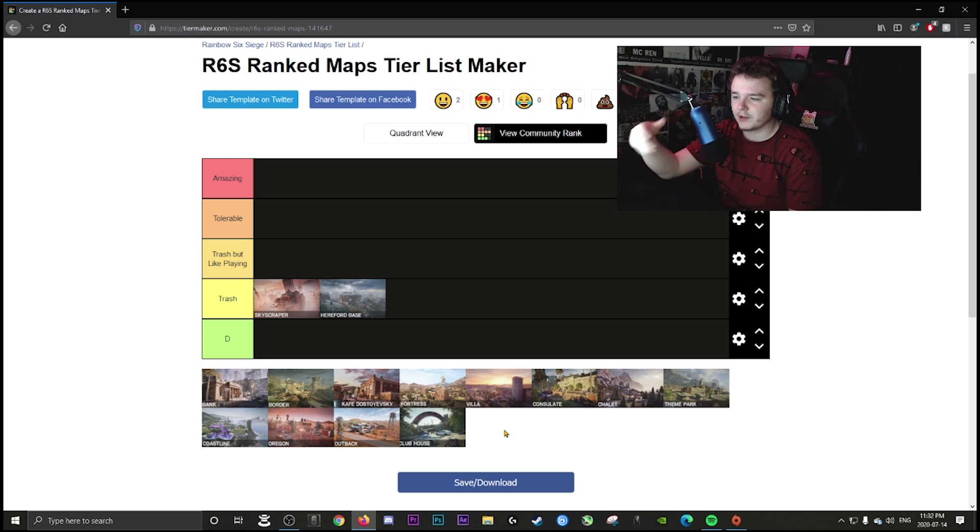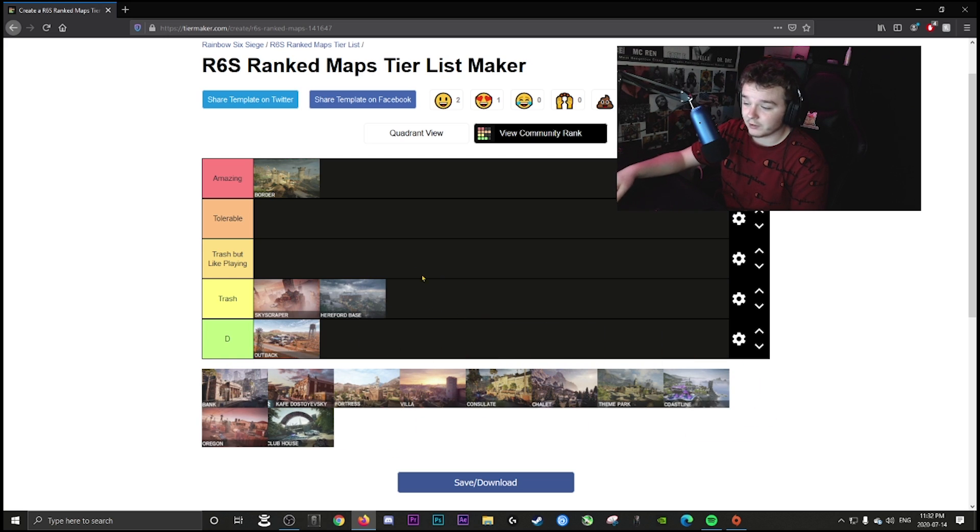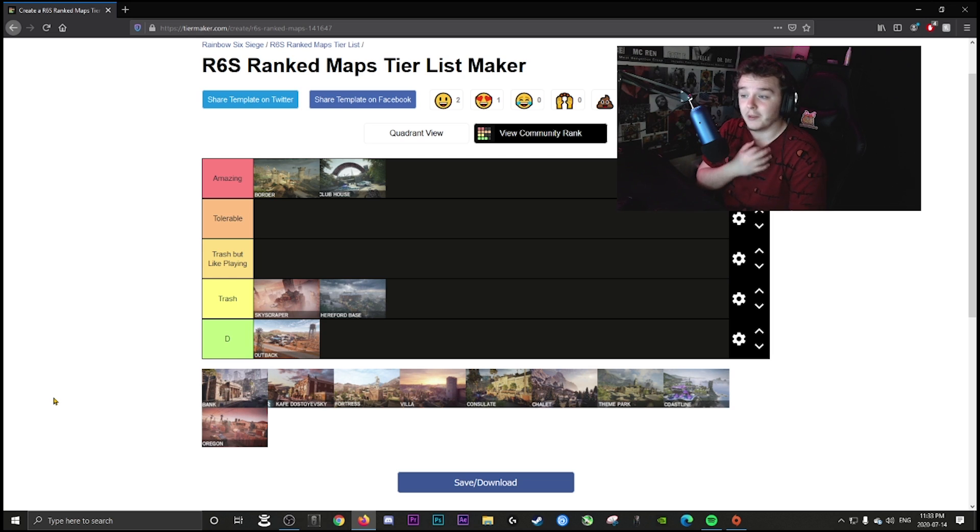It's so defensive-sided and just not fun. For ranked, Border is going in amazing. Outback is straight garbage — kick that to the side. Clubhouse is also going amazing.